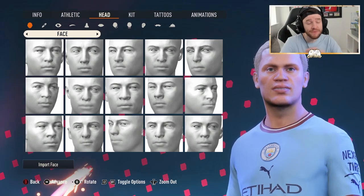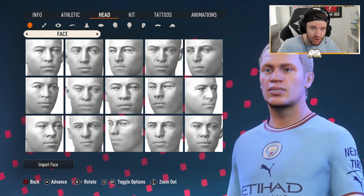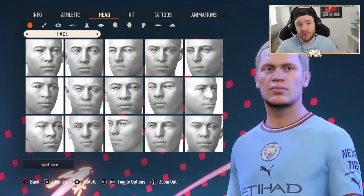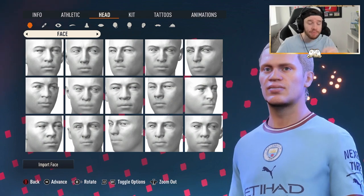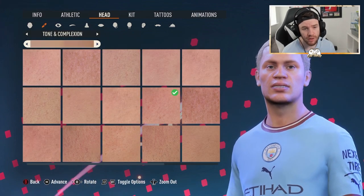Here we are — it's the man who's just hit 15 Premier League goals, currently 4-0 up against Southampton. This is an Erling Haaland Pro Club's build. But before we show you this build, please do subscribe if you're new, leave a like, and let me know which player you want next. So here we are, straight into this Erling Haaland Pro Club's player build.